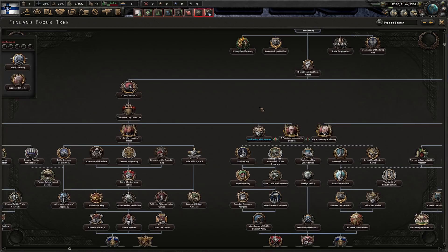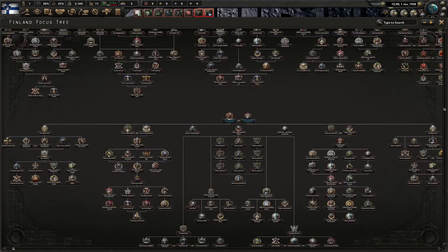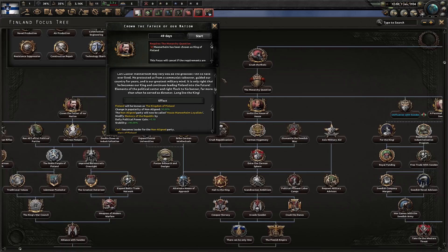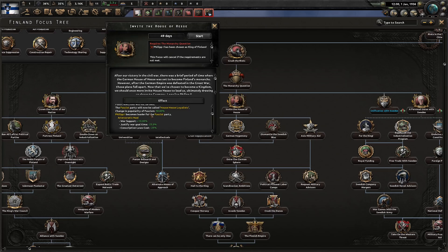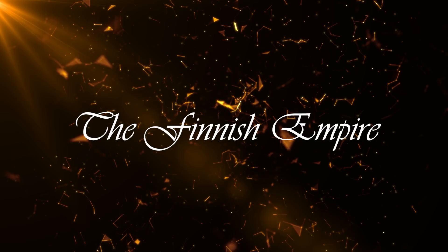Otherwise you can side with the monarchists and either elect Sweden's king as our king, putting us in a personal union with them and continuing to play as Sweden to recreate the Swedish empire. Alternatively, our current leader can become king and create the Kingdom of Finland, or you could place a German on the throne, which may have interesting consequences given the current climate and what's going to start happening in about three and a half years.